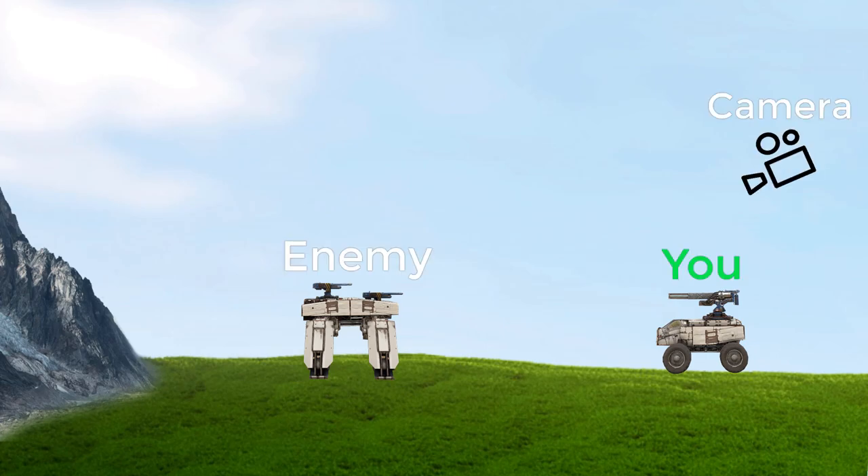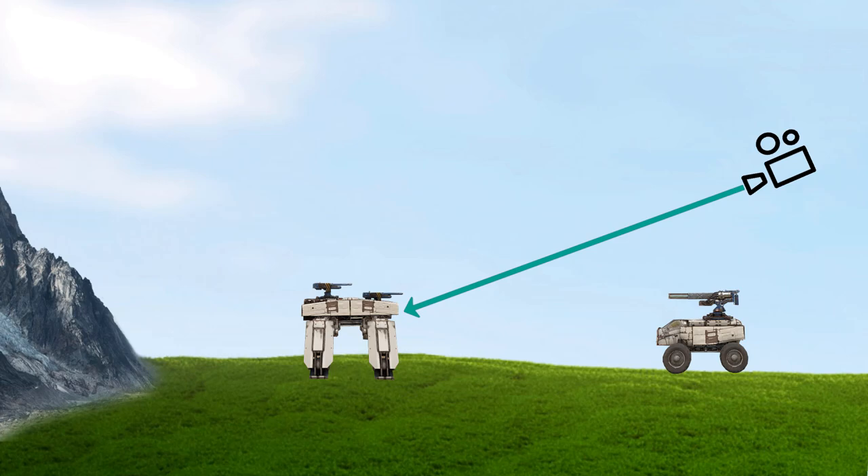Here's a little scene setup: we've got you on the right side with your camera situated above you, and the enemy in front of you and the mountain behind it. Let's draw a line from our point of view to where we're looking at, and then draw a line to where the gun is aiming at. Now let's see what happens if we start moving the camera upwards.